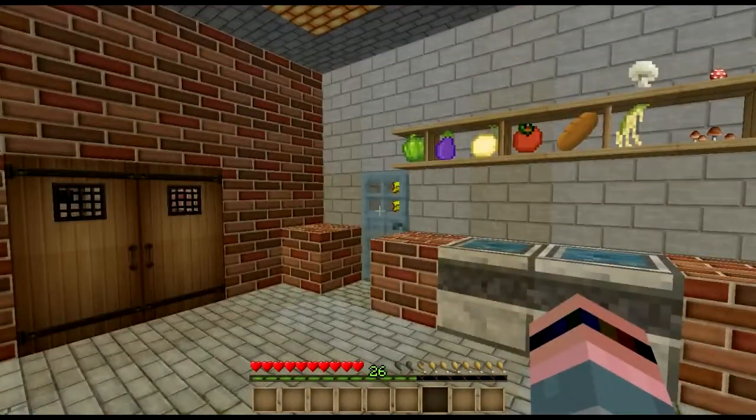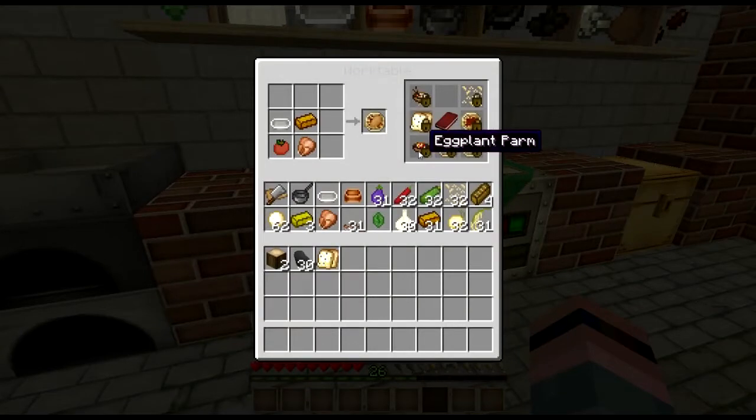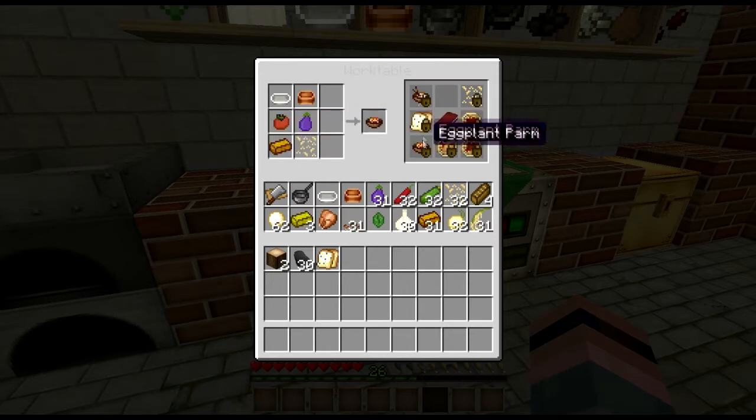Now, if you're a vegetarian, that's okay — we've got you covered too. Aside from chicken parmesan, there's also eggplant parm. The pasta is basically made the same way except for the strange addition of a mixing bowl, and the pasta, eggplant, cheese, butter.